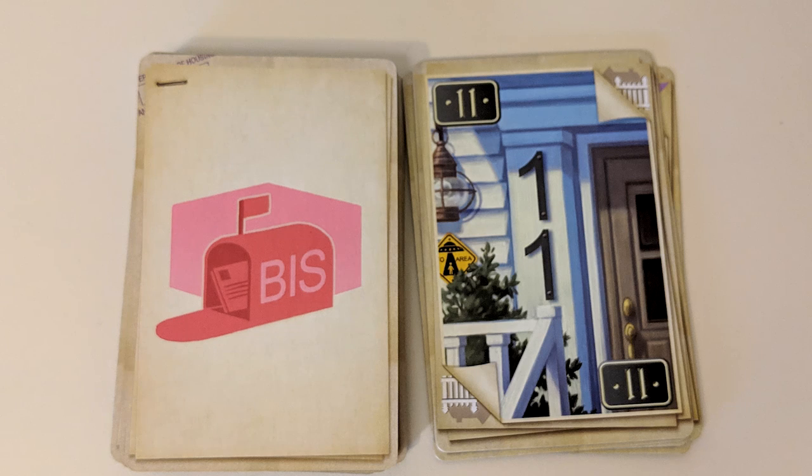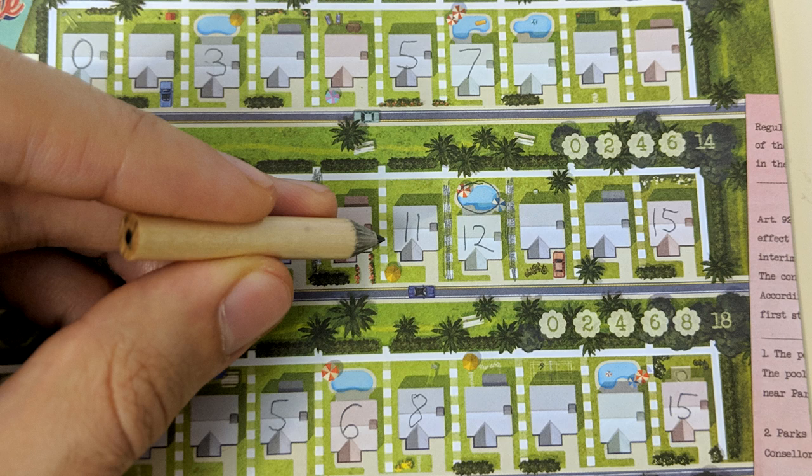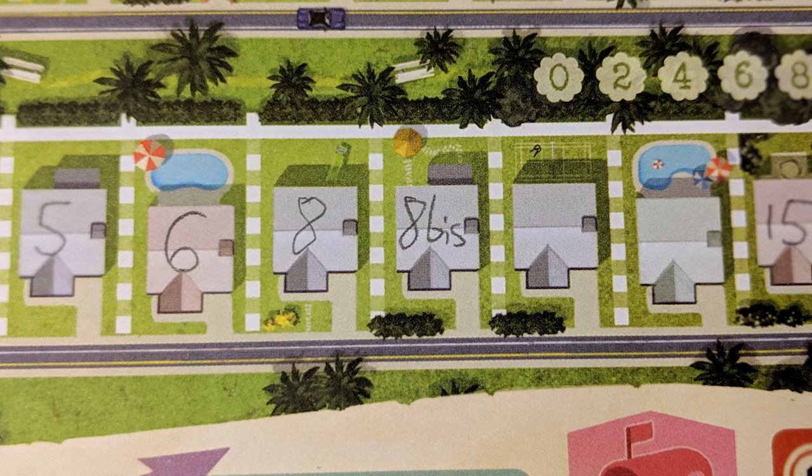This final effect allows you to duplicate a number in your neighborhood. In addition to writing down the house number from the card you chose, you also get to choose a different numbered house on any street — it doesn't matter what number it is — and write a duplicate number in a house to the right or left of it. You should also write BIS there to keep track.